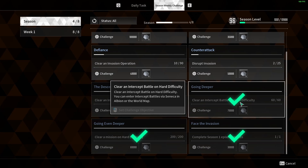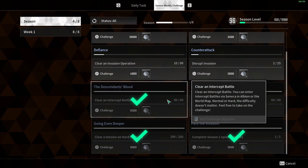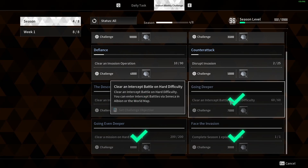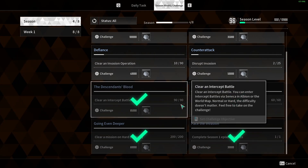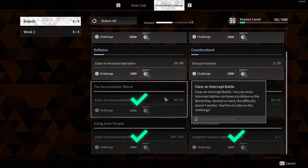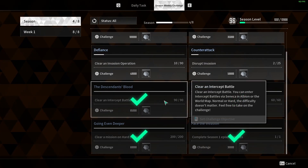The next one is to clear 60 intercept battles on hard difficulty. You can do this along with the challenge to clear 90 intercept battles — just play on hard, clear 60, and do the extra 30 for the 90. I also cleared 90 intercept battles because I was testing Hailey; I'll have a video coming out about Hailey soon.